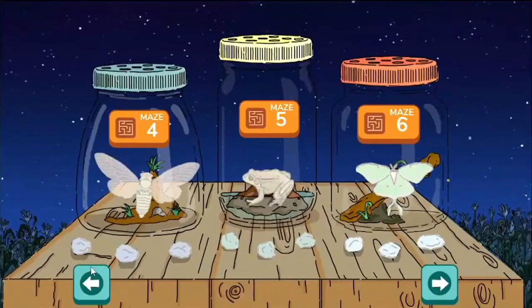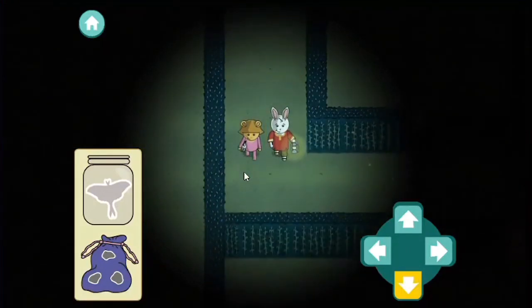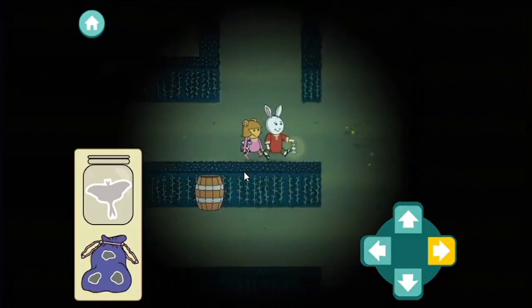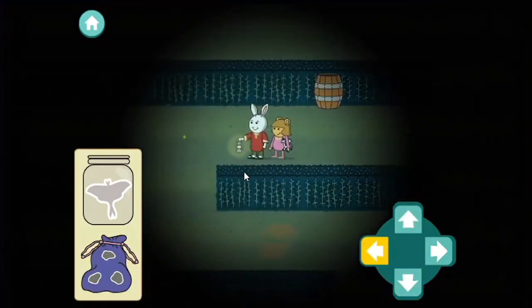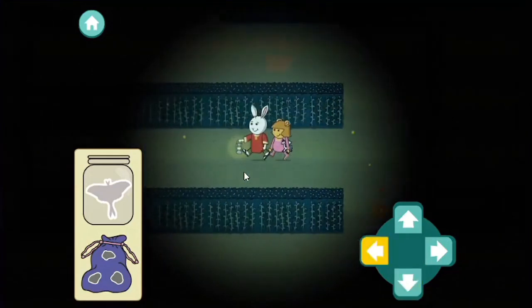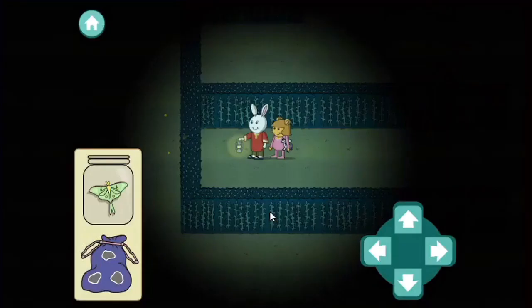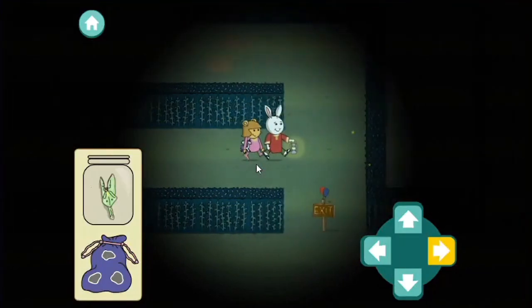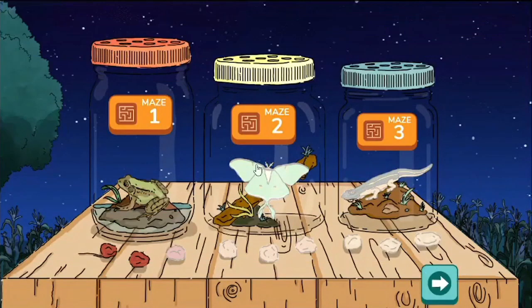Maze two! Okay, maze two, we're going this way. I'm gonna see where this leads. Oh, I found what we need right here! Luna moths don't have mouths - that's pretty cool, but how do they eat if they don't have mouths? Gonna have to check that out. And there's the exit, that one was pretty easy. Maze three!